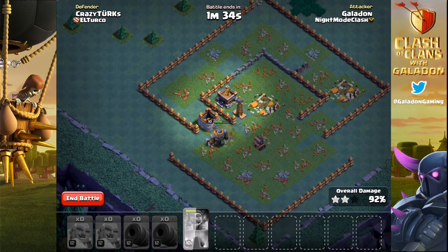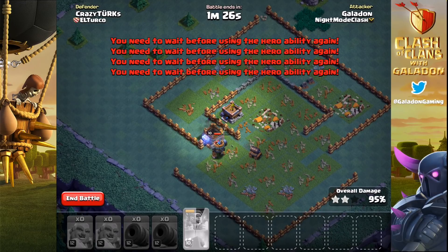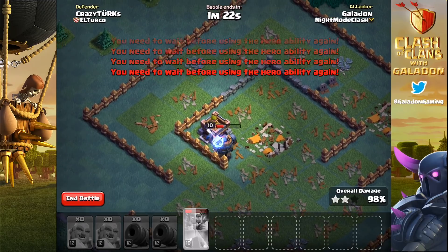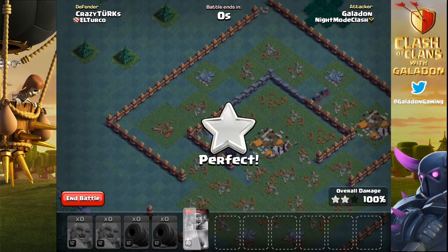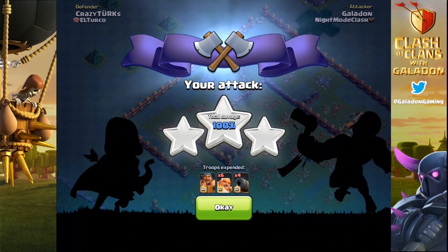He was watching but he couldn't bear to witness the total destruction of his village. The cannon and the battle machine are going to make it through to the end, then the cannon unfortunately gets sprung off the base, but the battle machine is able to do it — picking up a three star with six giants and four cannon carts.